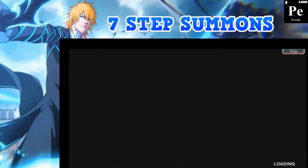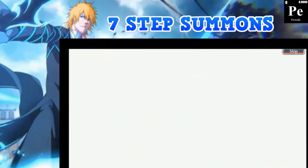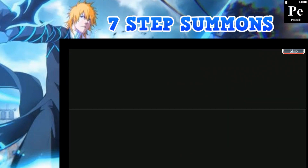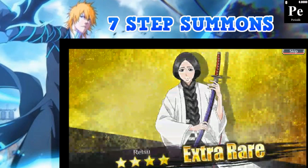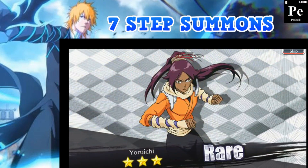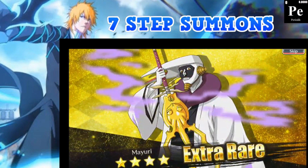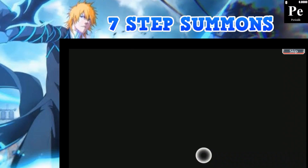Step five, down to 504 orbs. No more five-stars here. I should have just held off after I got that Ichigo, but guaranteed summons are always good. I love Mayuri — he's my favorite character in all of Bleach. I'll take any Mayuri, even if he's three-stars.